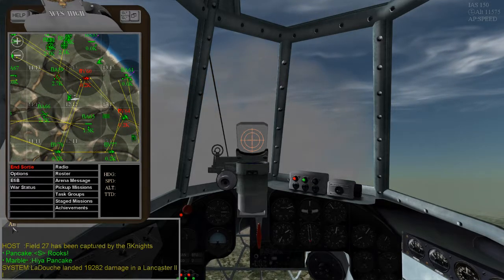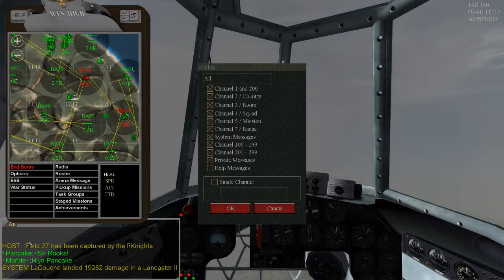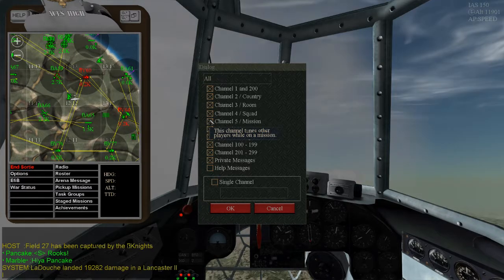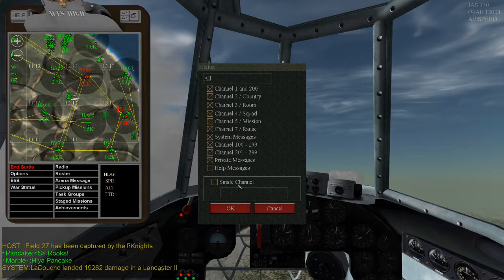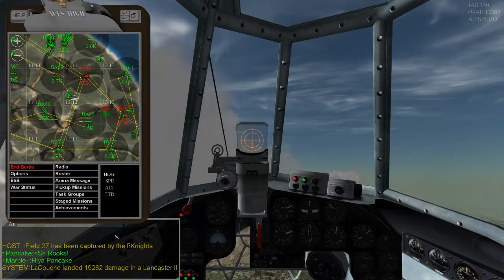To adjust the settings on this, you right-click on 'All,' then 'Edit Settings' — there's not a whole lot you can do. I keep help messages off; everything else is on here. You can either turn it off or on. If there's an X in the box it's on; if there's no X in the box it is off. That's pretty cut and dry and simple.